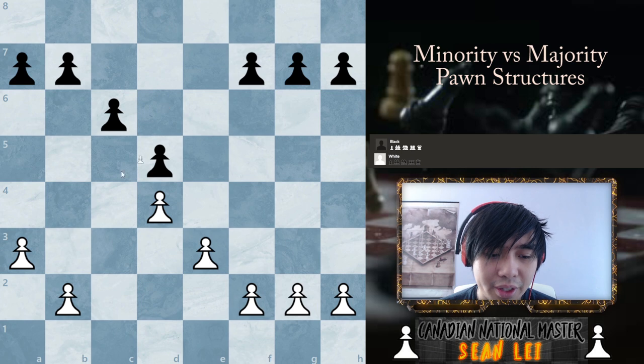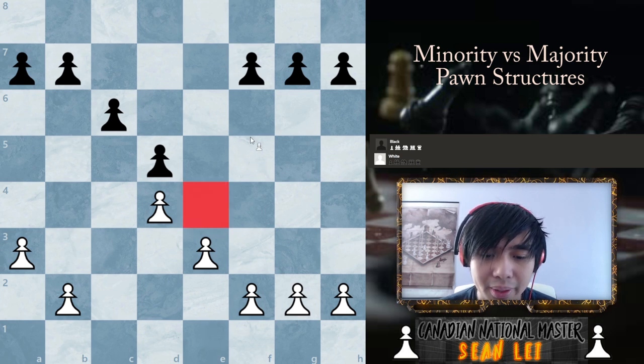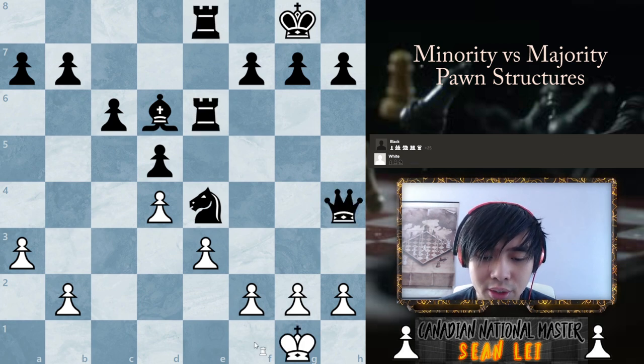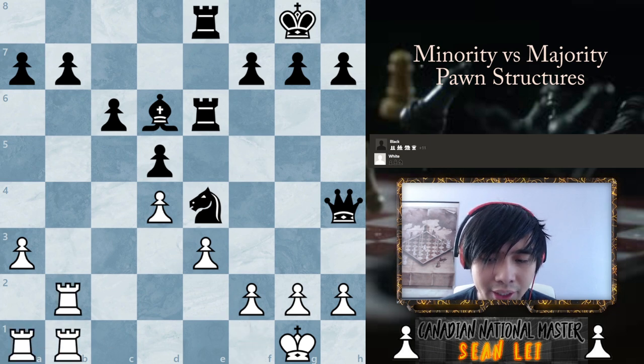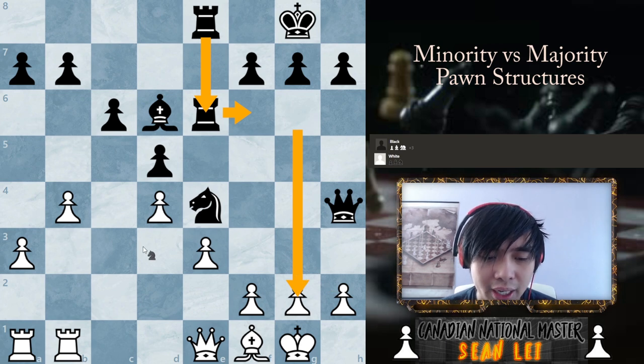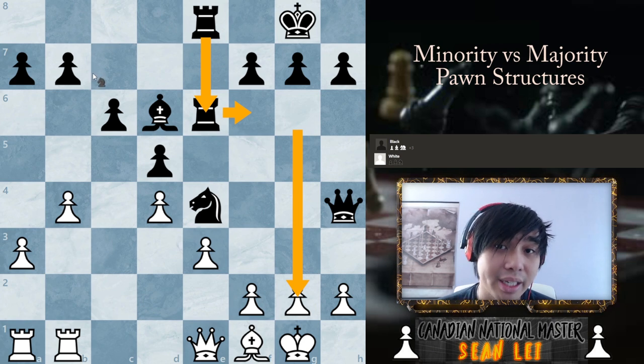Let me show you what black might be doing. They get this semi-open e-file over here, which means they get a very nice outpost on the e4 square. Black has a plan here to attack your kingside. Imagine they had a bishop here, a knight over here — if you get a structure that looks like this with so many pieces attacking your kingside while white's just doing their pawn storm on the queenside, this could spell quite a disaster for the white position because his pieces are out of place. Black can easily bring his pieces to attack the kingside, bringing rooks up and over to attack the white king, while white must manage his queenside pawn storm at the same time.